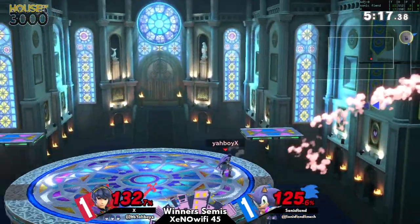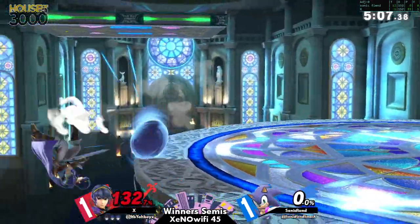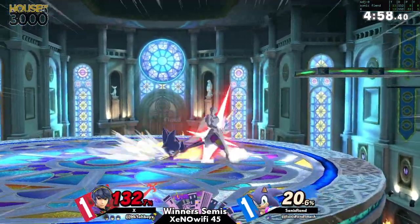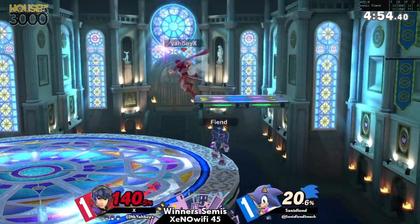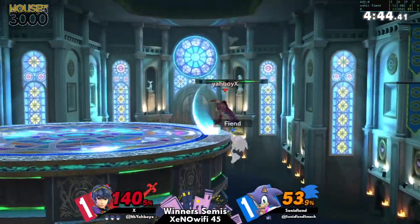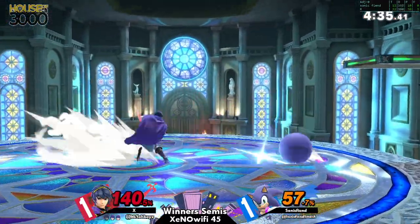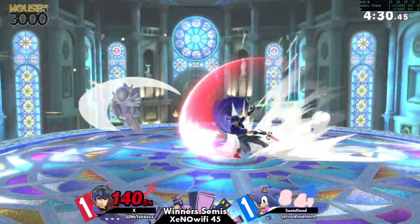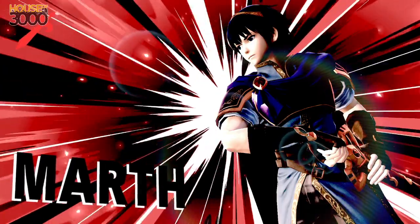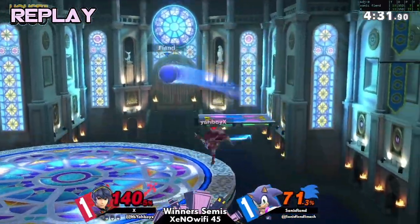Sonic Fiend really seems to have, while this counter-pick is great in theory, pigeonholed himself into one play style. With X taking the first two stocks, it becomes hard for Sonic to land that finishing blow — he's forced to rely on hard reads or maybe a raw back air, but X is giving him nothing. Sonic charges in trying to get one necessary hit, but that's playing right into X's hands. Game three ends up being a three-stock, with X capitalizing off that strong opener all the way to a 2-1 victory.